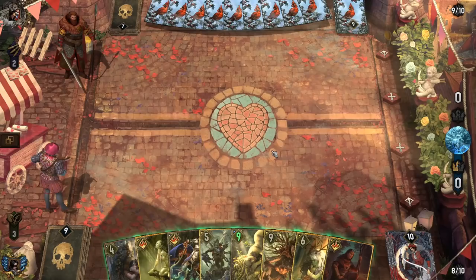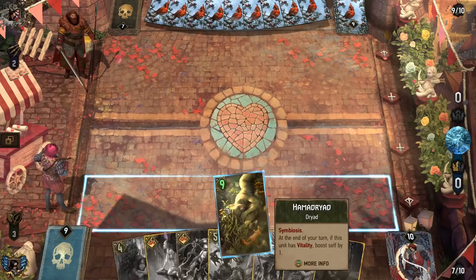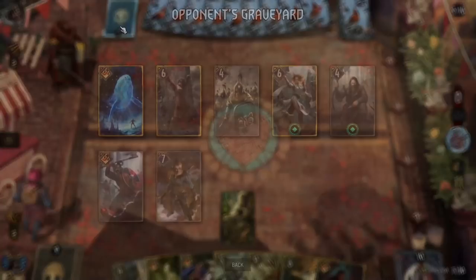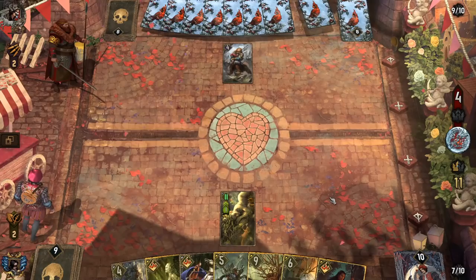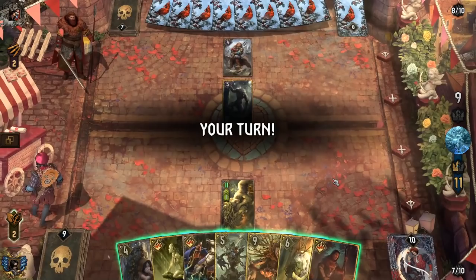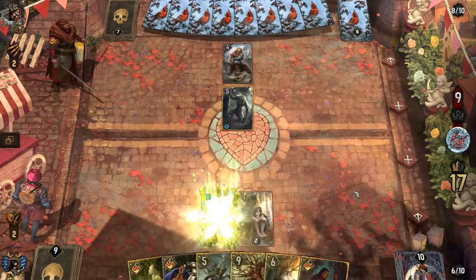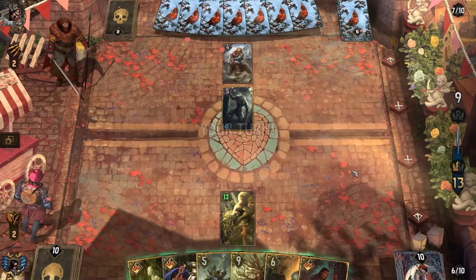Sure enough. So what happens if I just plug that real quick — do we get Morkvarg in exchange? We have some cards to help us escape if we need them. What happens if I just flip it, take Protector, go into Bountiful? Is that even the play?